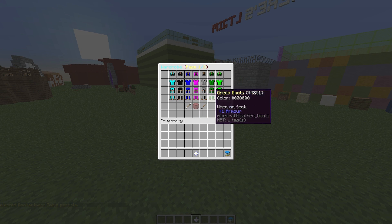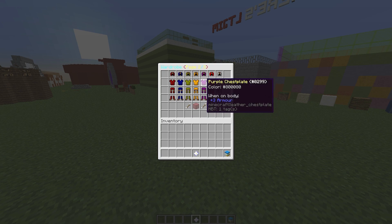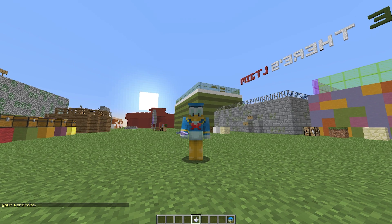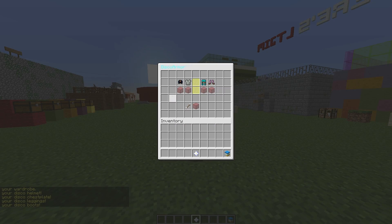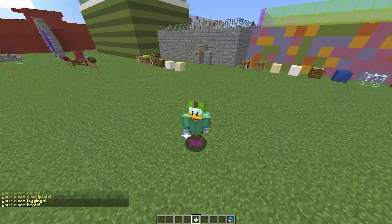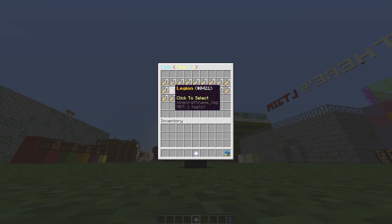The wardrobe allows you to put on clothes, and there are lots of different pages with various different colors. If we exit out, you'll see I'm wearing colored clothes. Then we can go on to the disco armor — this is very cool. If I put it on, we are wearing the disco armor and it changes color, as the name would suggest.